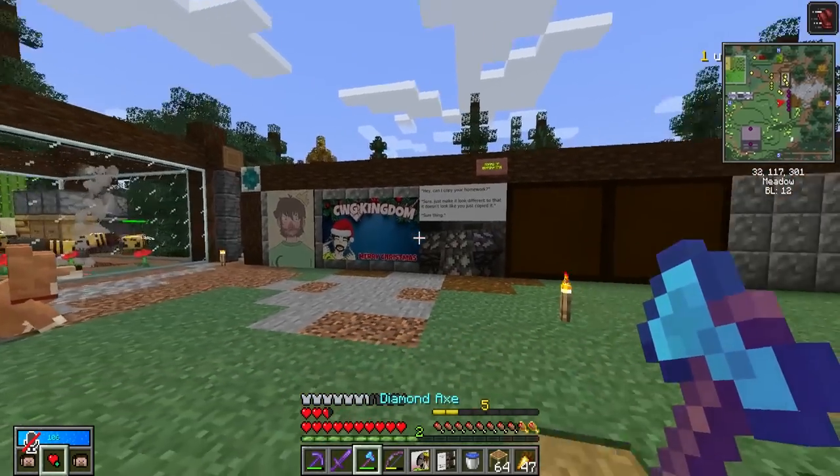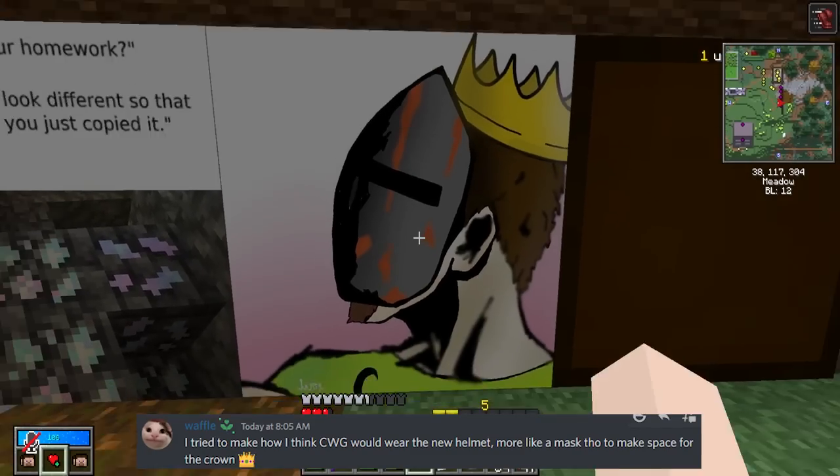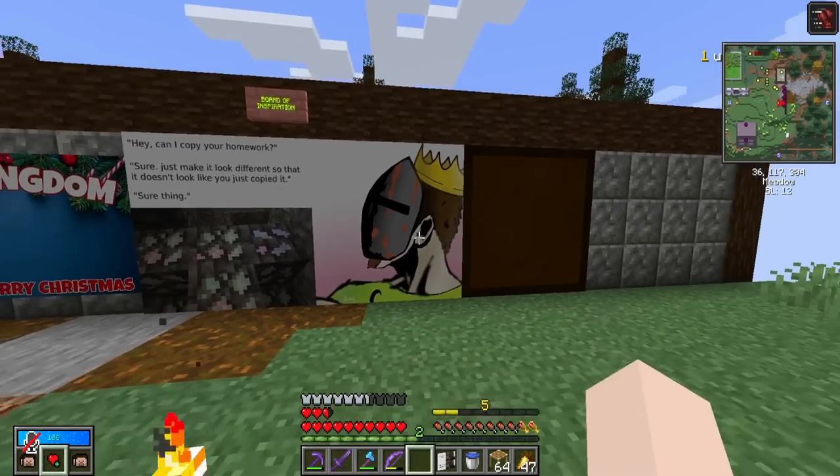Let's see if we have anything to add to the board of inspiration. We got fan art here by Waffle — look at that, CWG wearing the rusty helmet. That's just awesome.